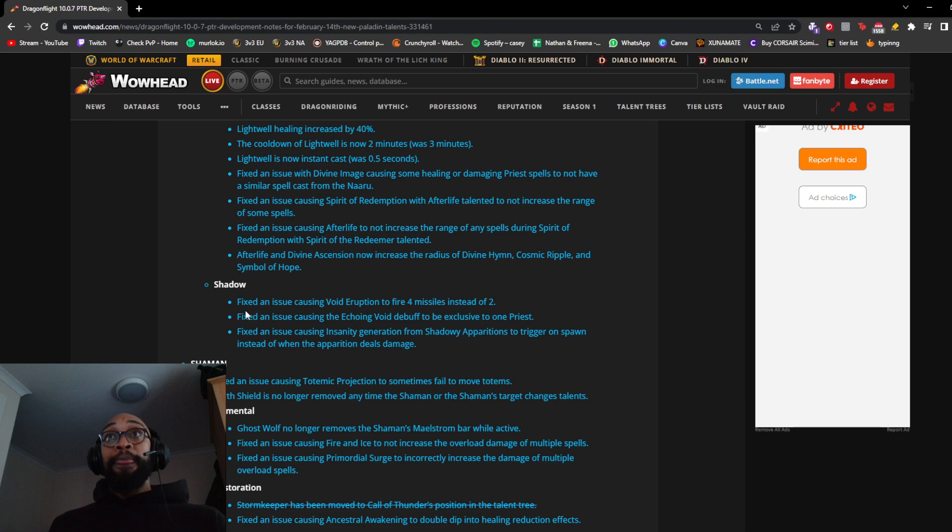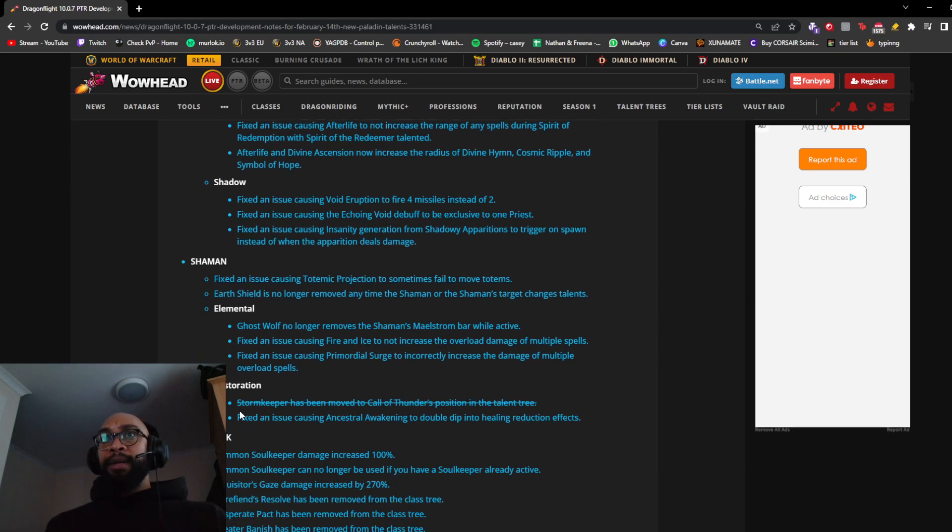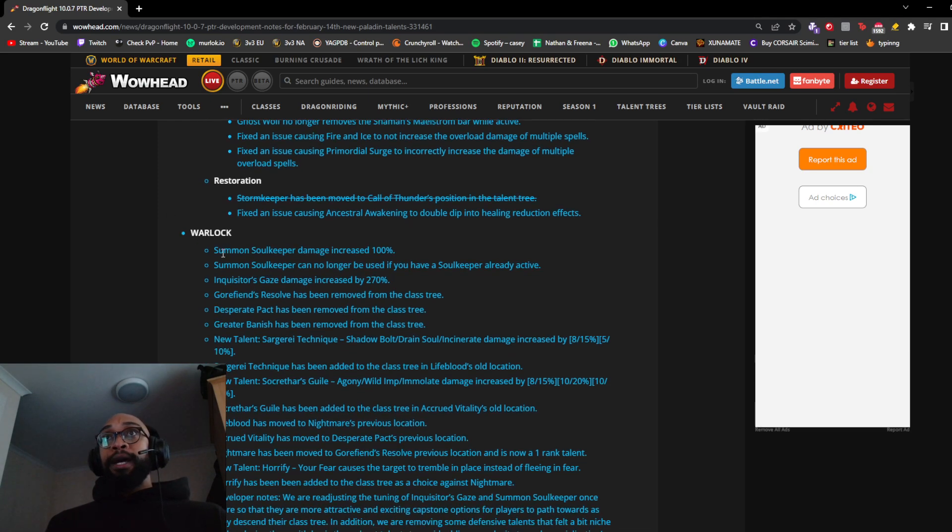Shadow: fix for Void Eruption firing four missiles instead of three. Fix for the Echoing Void debuff being exclusive to one Priest. Fix for insanity generation from Shadowy Apparitions triggering on spawn instead of on dealing damage. Shaman: fix for Totemic Projection sometimes failing to move totems. Earth Shield is no longer removed when the Shaman or the Shaman's target changes talents. Elemental: Ghost Wolf no longer removes the Shaman's Maelstrom bar while active. Various fixes for Fire and Ice overload damage and Ancestral Awakening double-dipping into healing reduction effects.